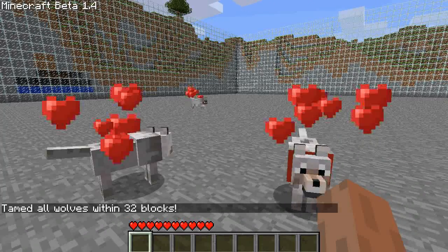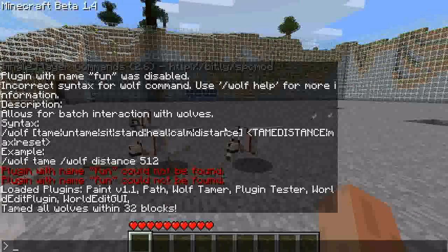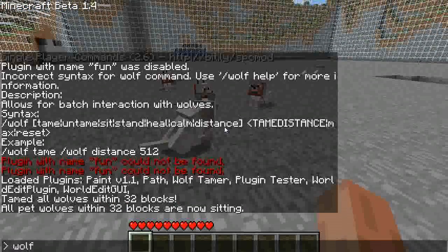Wolf tame, and I'll tame. Now, maybe you want to make them all sit without going around and clicking on all of them. So you can tell them all to sit at one time with wolves sit. And you can make them stand up again.